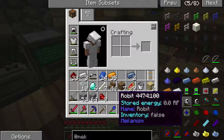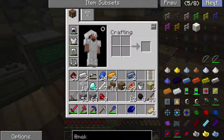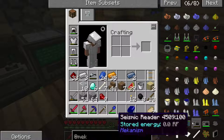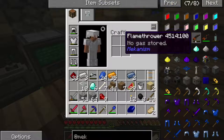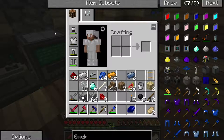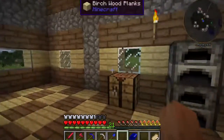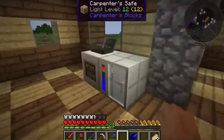The most fun we have are two things. The atomic disassembler, which is the multi-tool - probably the fastest manual mining method out there. The robot, which follows you around and picks stuff up; it can smelt ores for you but only does one ingot per ore. But my favorite... is the flamethrower. Now I have a flamethrower! It sets creepers on fire. It sets all kinds of things on fire. And you can mine ores with it - it'll smelt ores as you mine. It's cool. It's awesome. It runs on hydrogen.